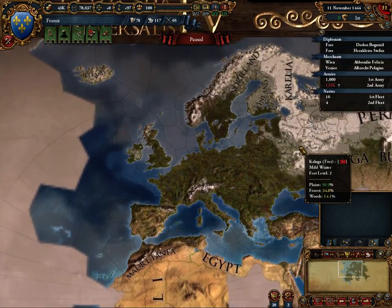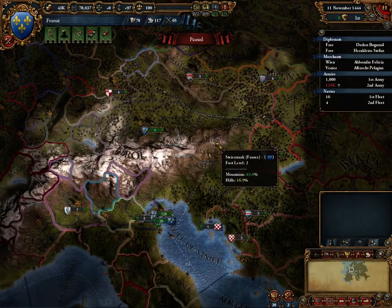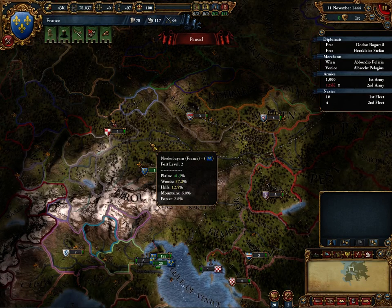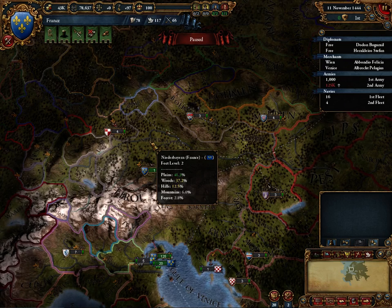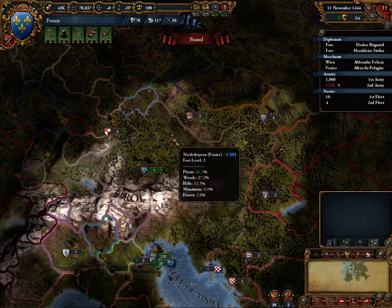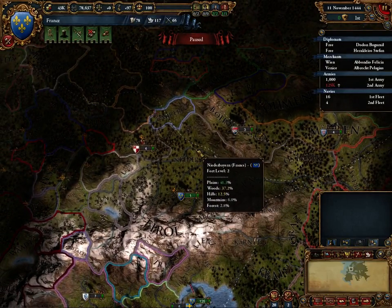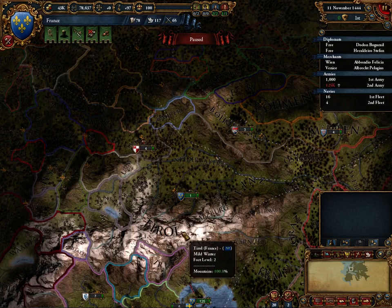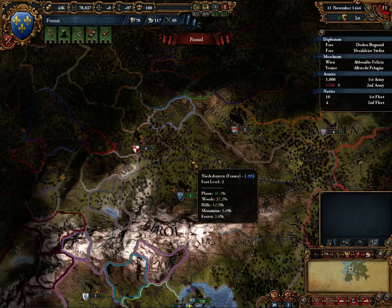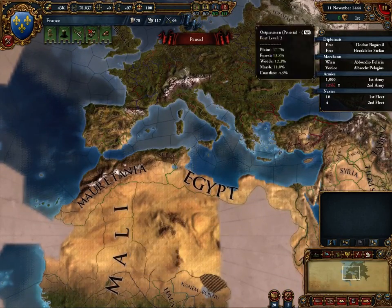We're going to see the terrain map mode more than we did in Crusader Kings, because one thing which is important is each province doesn't just have, like, 'oh, this is a hills province.' You can see this list here: Night of Bayon, 41.3% plains, 37.2% woods, 12.5% hills, 6% mountains, and 2.8% forest. Those are the chances that if you have a fight or a battle in this land, you'll end up in that particular terrain type. Some places are 100% mountains obviously, but there's no longer the guarantee that you're going to get favourable attacking terrain, unless you attack somewhere like the desert.